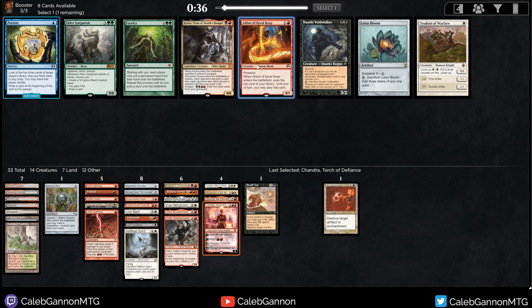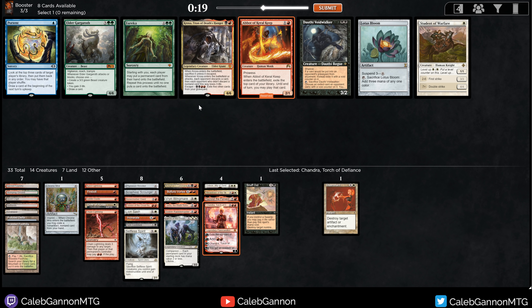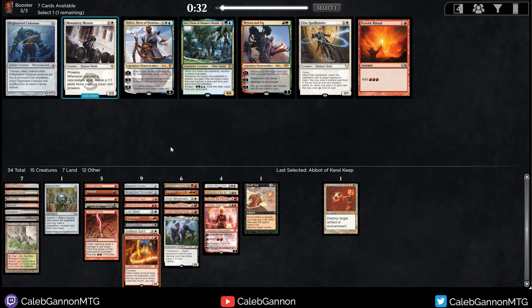We get Abbot of Keral Keep, Student of Warfare, Delphi Voidwalker, or Kroxa. My black fixing is maybe good enough for Kroxa. Abbot of Keral Keep is more tempting with Lurrus — you could keep casting Kroxa off Lurrus and hit them for three every turn. I'm also not certain I'm going to play Lurrus. I don't have the white fixing for Student of Warfare or black fixing for Voidwalker, and I think those are the two best options. I think I'm just going to take Abbot.